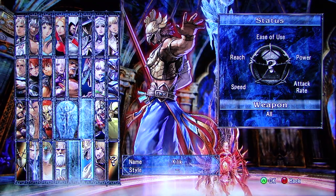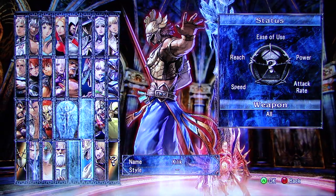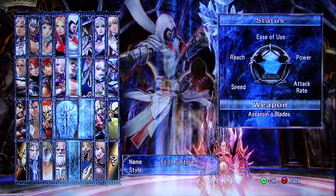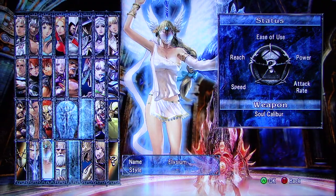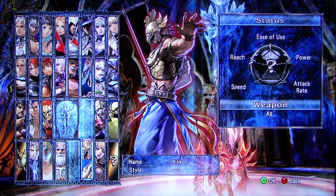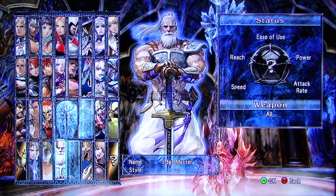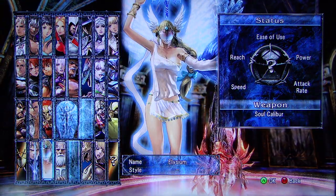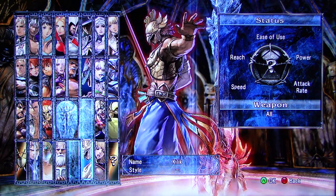Now I'm going to the Asian side and see if that does anything different. But what I found out is that these three characters on the bottom here — Killik, Edgemaster, and Elysium — are all mimics. Meaning they mimic whoever they're fighting. So Edgemaster mimics everyone in the game, Elysium mimics all female characters, and Killik mimics all male characters.